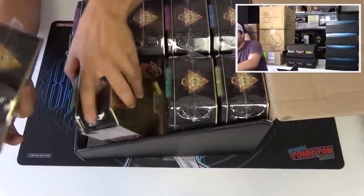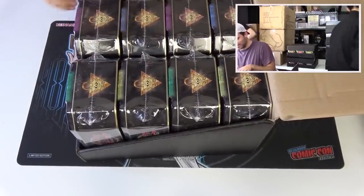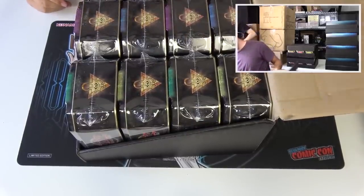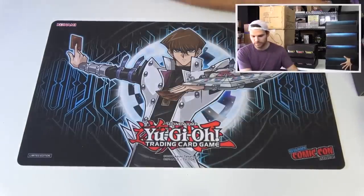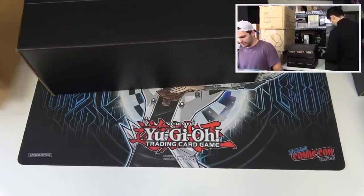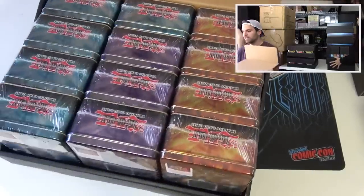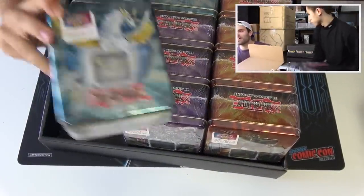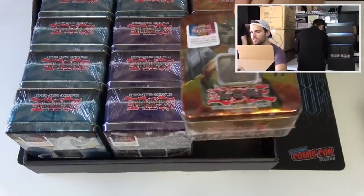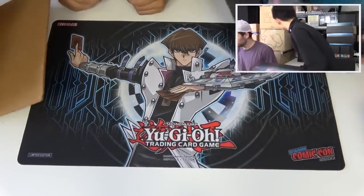Where are we at right now? We're in a whole new world of Yu-Gi-Oh. Is this seriously more 2004? Looks like we're opening some more 2004, boys. That's three cases of 2004. Let's make sure: Insect Queen, Obnoxious Celtic Guard, Command Knight, Swift Gaia - three cases of 2004, Kaiba! I guess he wanted us to open up the 2004 tins - Blade Knight and Total Defense Shogun. Wow. What's next?